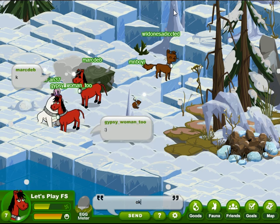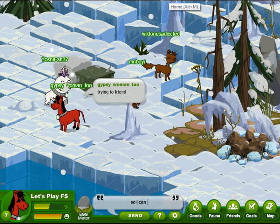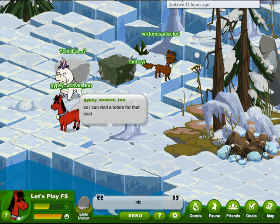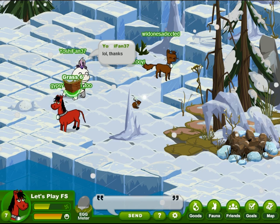They said they'd do the same thing. And here's Yoshi — we'll tell them we're trying to friend so I can visit a totem for that goal. But as we're typing they move on with their gameplay. So we'll compliment them on their hat — it's always good. Compliments get you a lot of good vibes, I think. They're laughing and saying thanks.